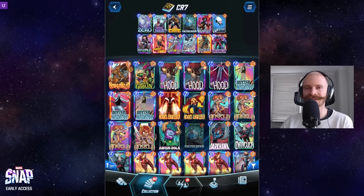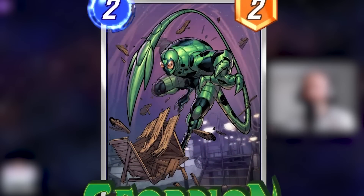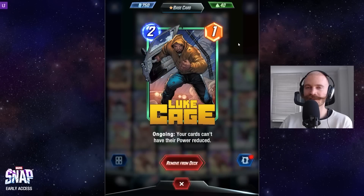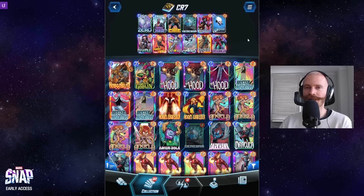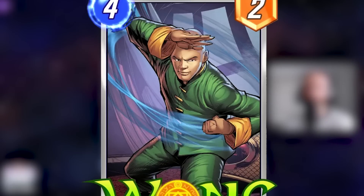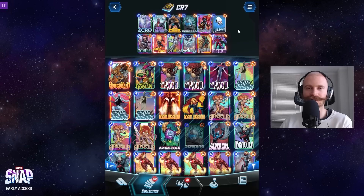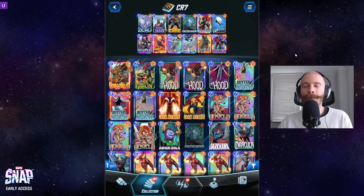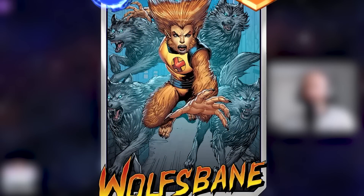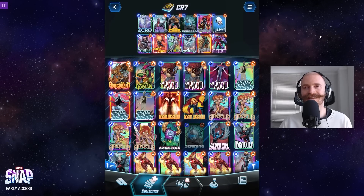Besides that, we do have a few tech choices. I personally really like Luke Cage in this - it does help a lot against Scorpions and against locations like Sewer System or Negative Zone, which debuff our cards and would otherwise make this deck unplayable. Some honorable mentions would be Wong to double the White Tiger effect. Wolf's Bane is also a consideration, but we only want to play Wolf's Bane into locations that are completely full, so it's a very conditional and inconsistent card for this deck.